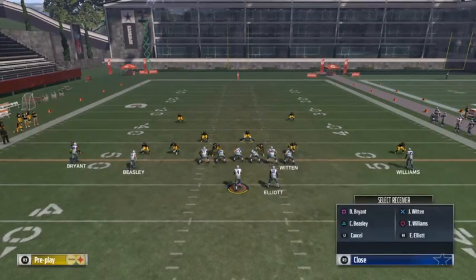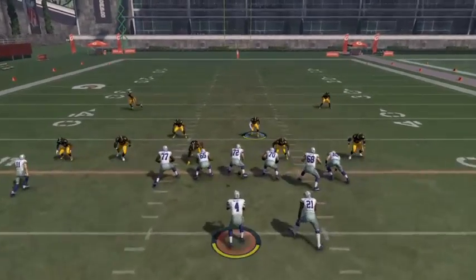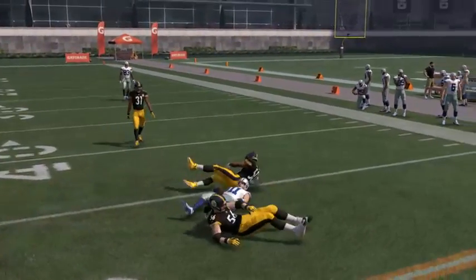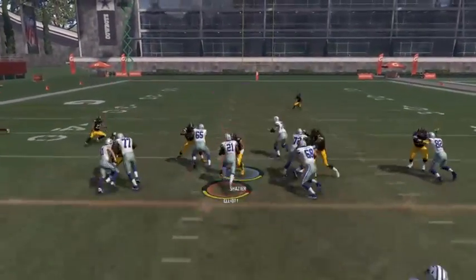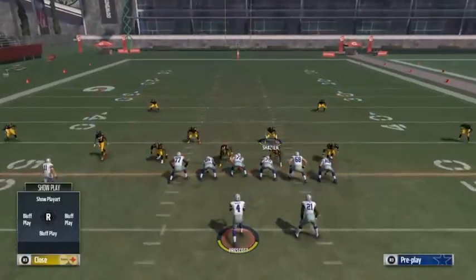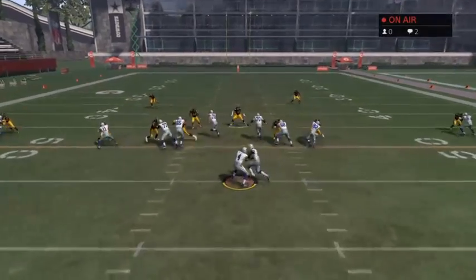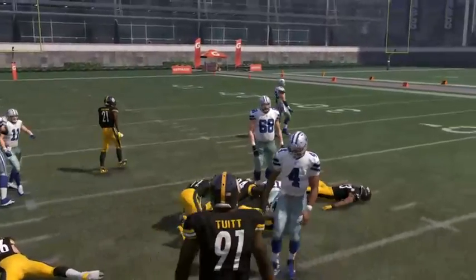Let's say if we try to get this out to Jason Witten and Beasley and sit here and block the running back — they're going to play on the ball, they're not going to go far. It's very good against the run as well. If we set up the play, you're definitely getting good pressure. I'm going to show you one more time — even against the run, you're definitely getting good pressure. So we're going to go ahead and run the ball and it's definitely good against the run. The holes will definitely be there.